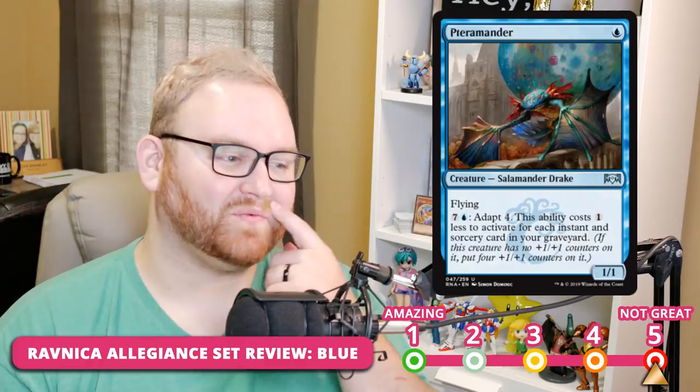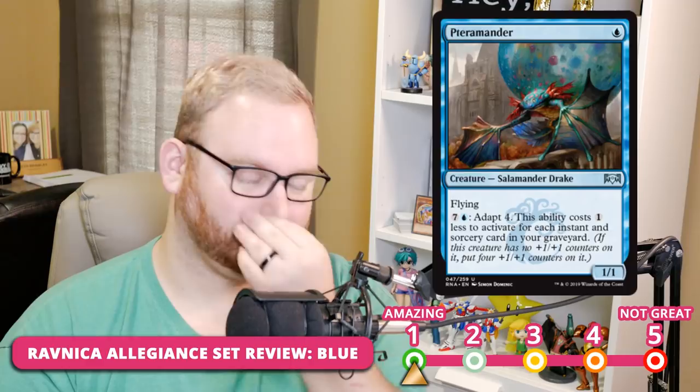Pteramander — the P is silent like Pterodactyl. It's a one-mana 1/1 flyer; you can pay eight and adapt four, with that ability costing one less for each instant and sorcery card in your graveyard. Pteramander is an all-star — a 1 in Draft, Sealed, and Standard. A one-mana 1/1 flyer is fantastic even without the adapt. You'll see it as a great turn-one attacker that turns into a 5/5 flyer later in the game. In Standard it'll be great in blue-white tempo, blue-white flyers, mono-blue tempo, or the Izzet Drakes list — creating a 5/5 flyer rather than relying on Drakes alone.